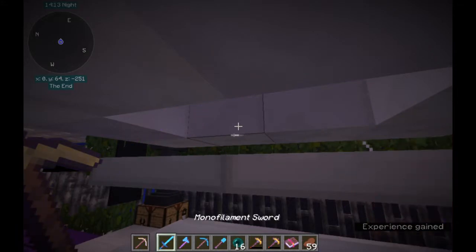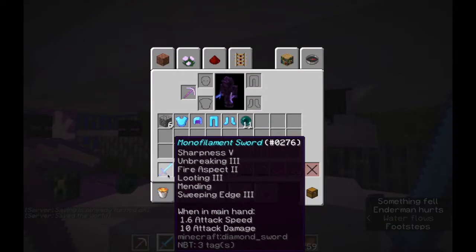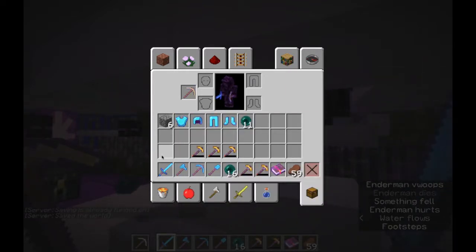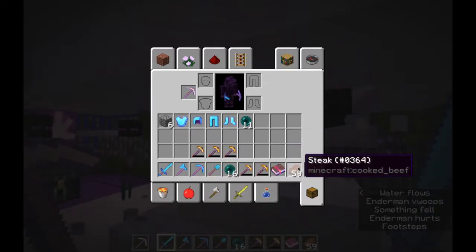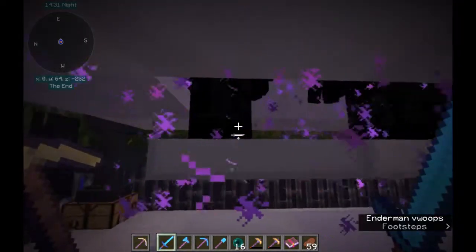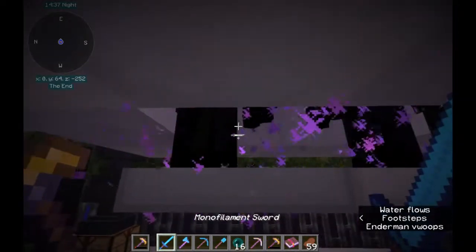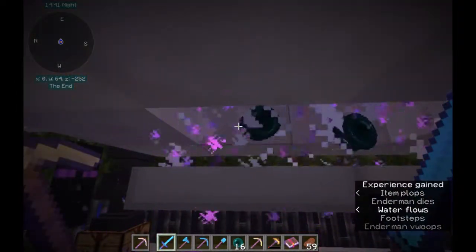I'll use the Scroll Wheel to switch from Sword to something on the other hand. Typically, that's where I keep my food, and that is certainly not enchanted with mending. Let me try it again, but this time I am not going to switch the sword, and we'll see how much mending happens. Still a lot.